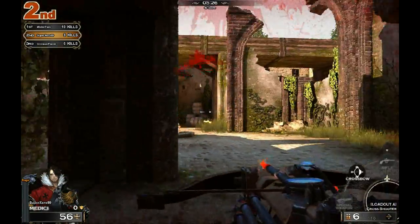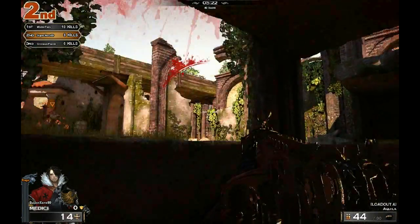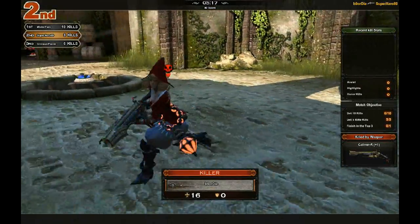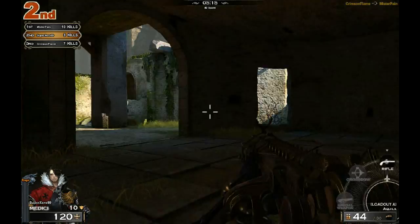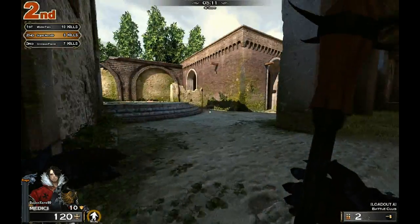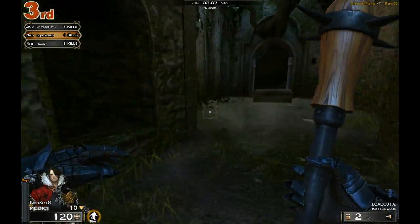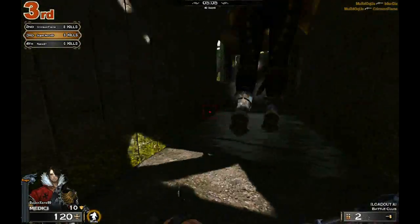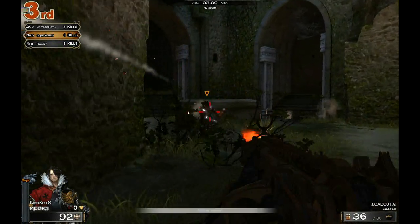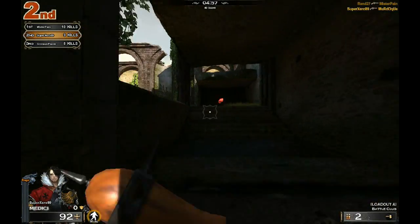One thing that's a little weird to me is the melee system. The way it works is you press the Shift key, which does two things: it makes you sprint and it makes you pull out your melee weapon. Your melee weapon does a lot of up-close damage, but it's a little clunky because you're not used to pressing Shift to pull it out.